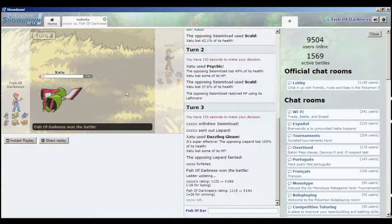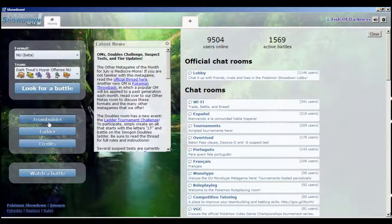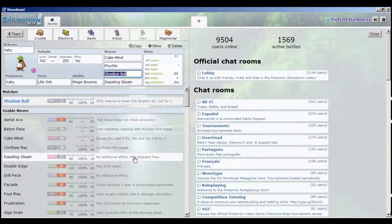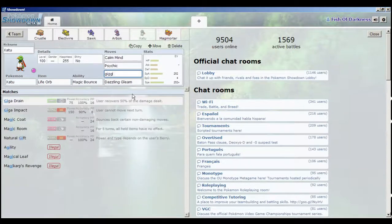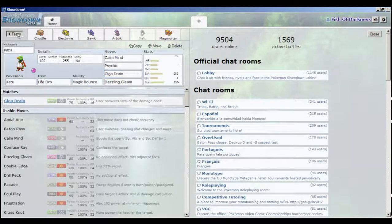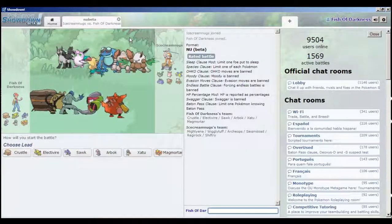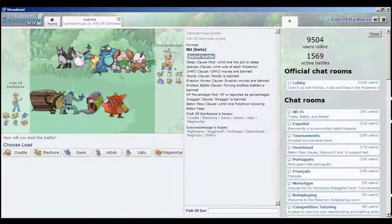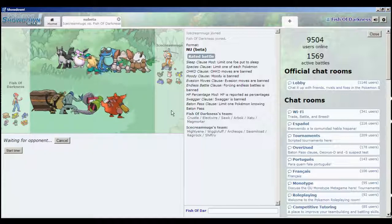Sometimes making tricky plays like that can help you a lot. I want to give our Xatu Giga Drain to be able to defeat Seismitoad, since it's a fairly common lead. It also deals with rock types who are usually leads. All right, second battle - we've got another Seismitoad and Wigglytuff. We're going to lead with Haxorus on the chance he's leading with Regirock, since nothing on his team particularly wants to take a Choice Band Close Combat from an Adamant Haxorus.